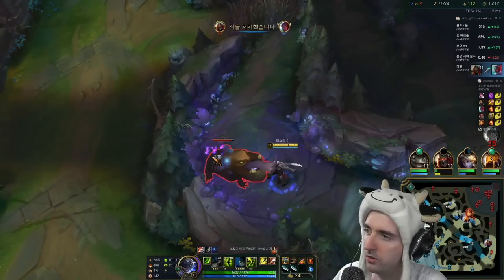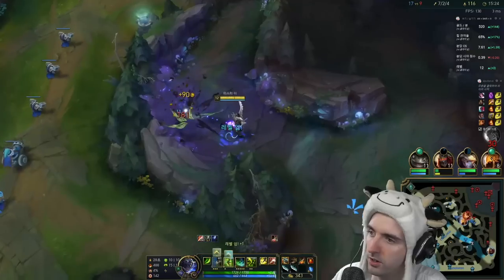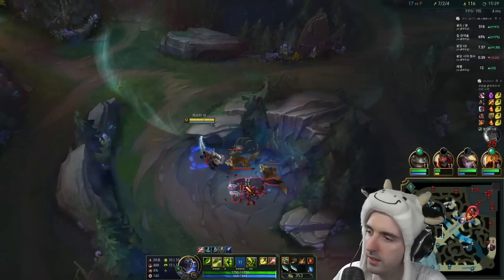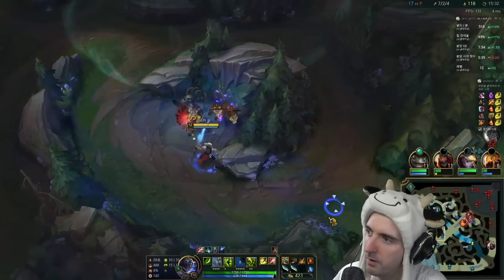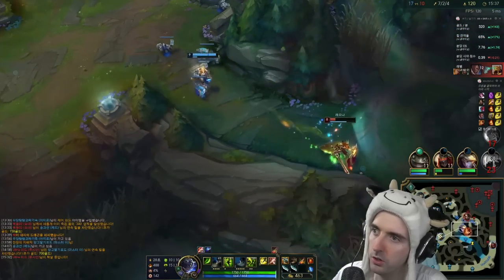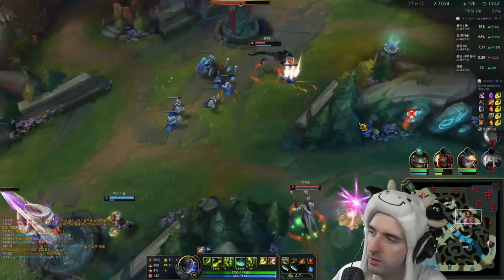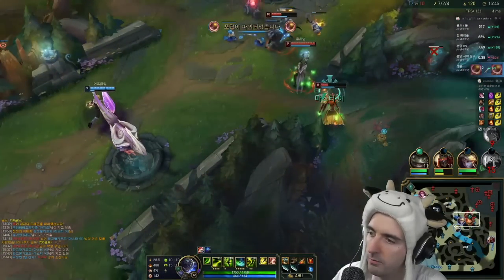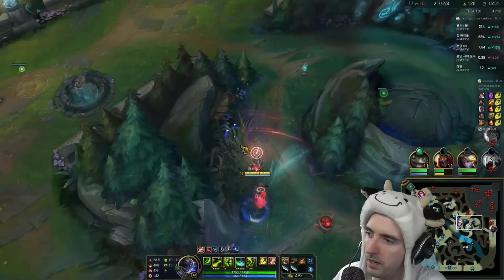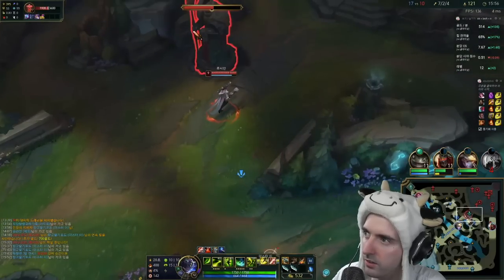We're going to grab this blue into the Gromp, then clear downwards and grab ourselves some Raptors. I think the new Alpha can increase your clear speed as well, just because you can constantly put yourself in the position you want to be in. Look how low they are — let's do a sweep. Of course, Leona has a pink ward in this bush.